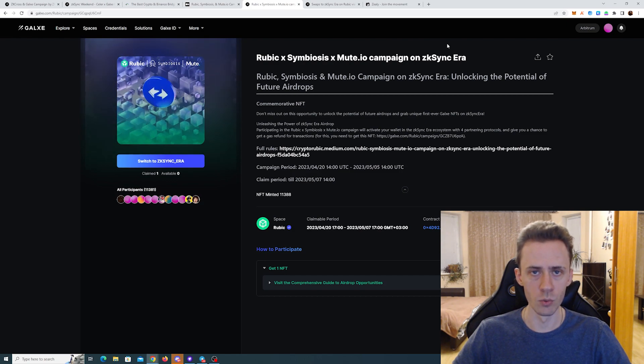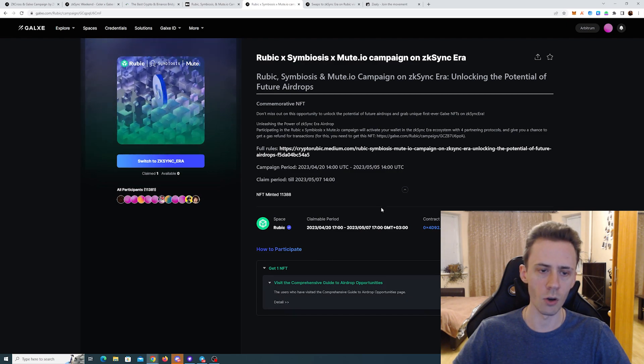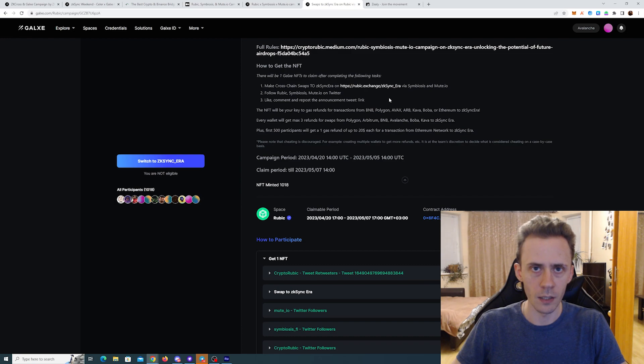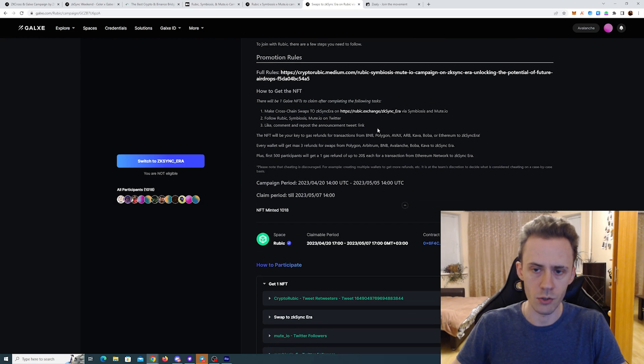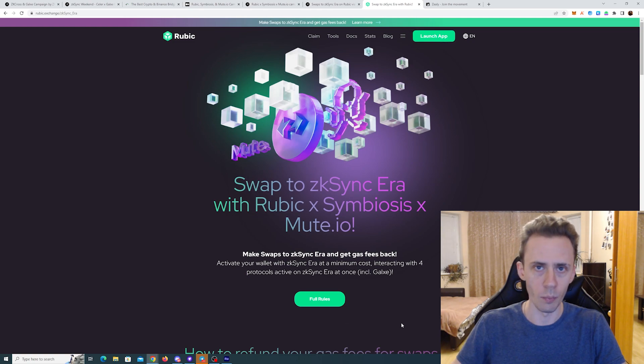The last campaign is from Rubix, Biosys, and Mute together. They have two badges. The first one you can claim by just checking the document and then mint your NFT. For the second one you will need to do some social tasks, and the key here is to do the cross-chain swap on Rubik exchange. You can follow the link there.